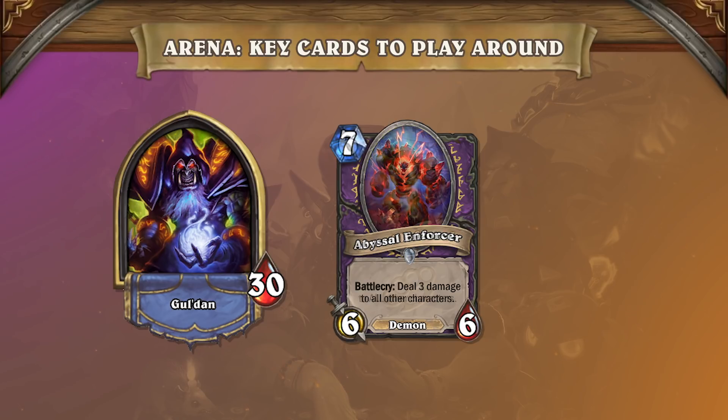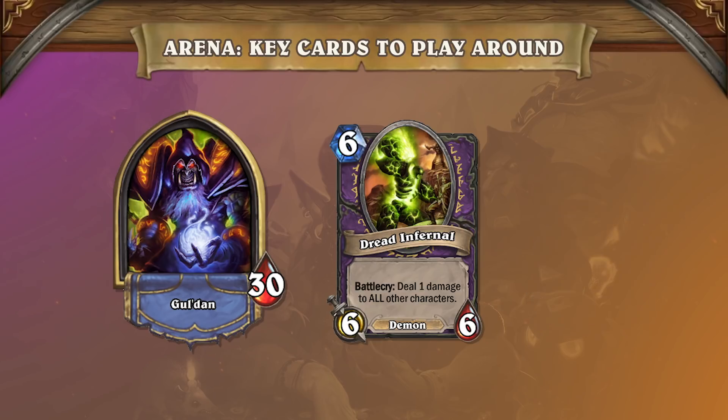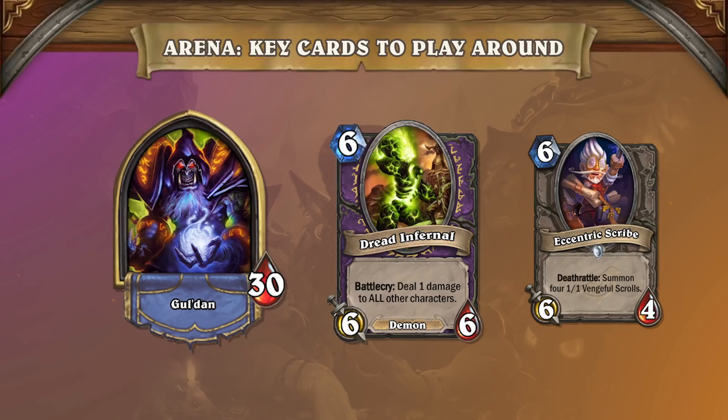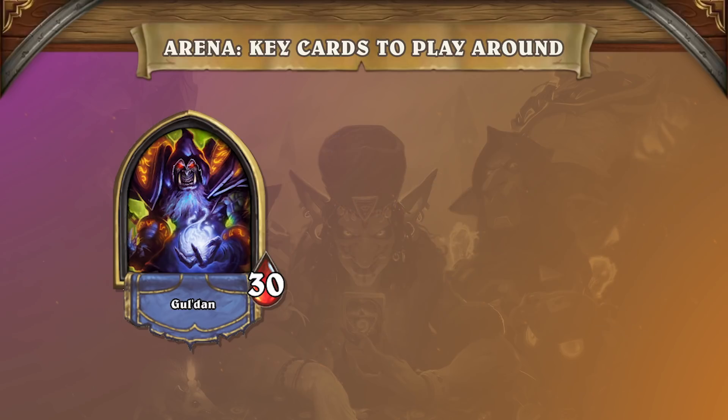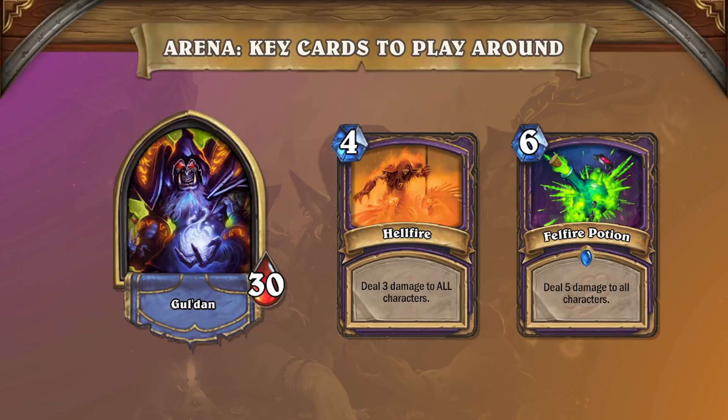Dread Infernal is the next popular Warlock card. Dragonmaw Scorcher may be gone for now, but Warlock still has 1 damage AoE on turn 6. This card is much less common now than before, but it's still a premium minion given its ability to counter Eccentric Scribe's Deathrattle. Warlock has tons of board clears in general, however spells like Hellfire and Felfire Potion aren't as common when it causes so much self damage.